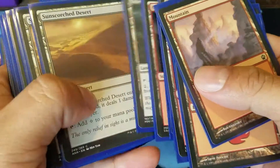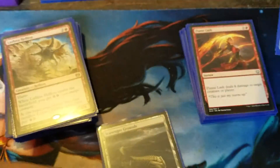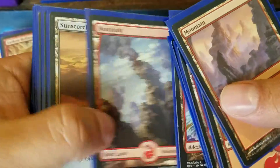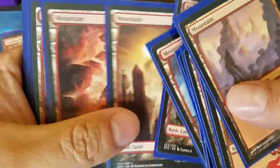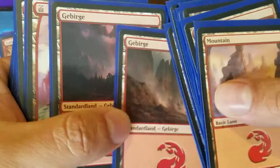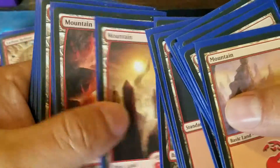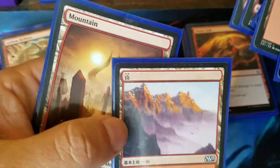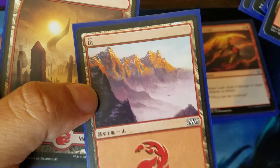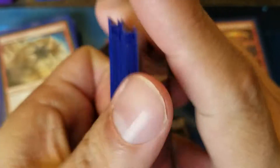Look at all these mountains — well, some mountains. We also got Scavenger Grounds. We have Sunscorched Desert for those easy one damage hits. And the rest are all mountains. That one's in German, but still a mountain. And I think that's Japanese for a mountain. I think that's 22 lands altogether.